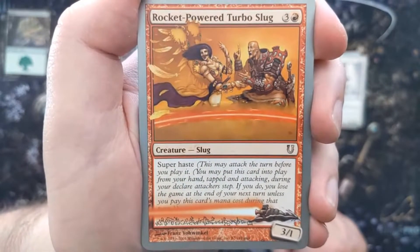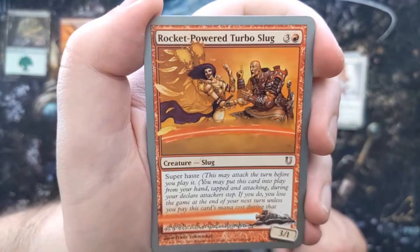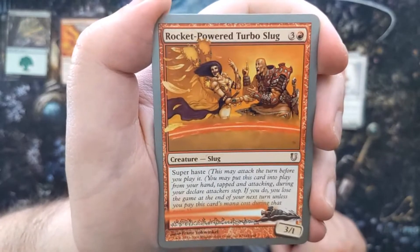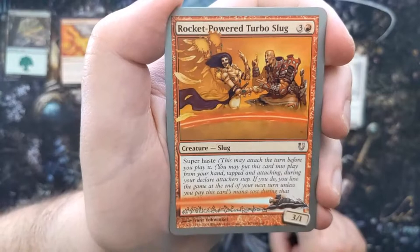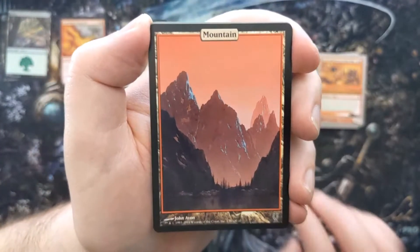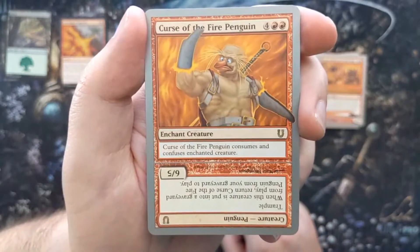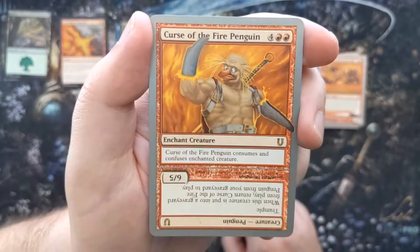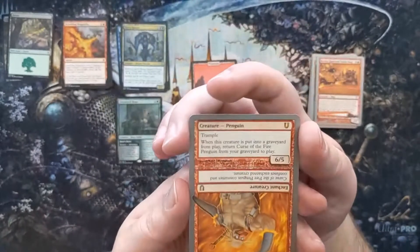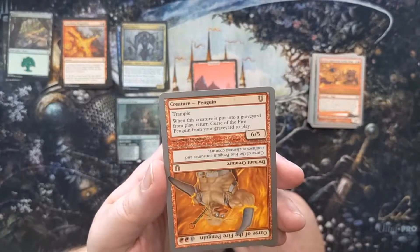The Super Haste text continues: you may put this card into play from your hand tapped and attacking during your declare attackers step. If you do, you lose the game at the end of your next turn unless you pay this card's mana cost during that turn. Then we got our land — gorgeous — and our rare is Curse of the Fire Penguin. It's one of those flip cards: it enters as an ancient creature that consumes and confuses the enchanted creature, then somehow flips. When put into a graveyard, it returns itself. A very confusing card!